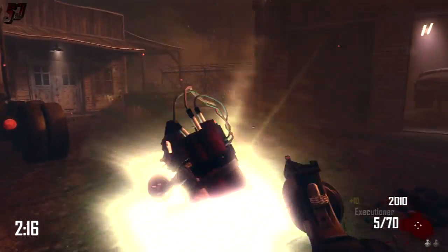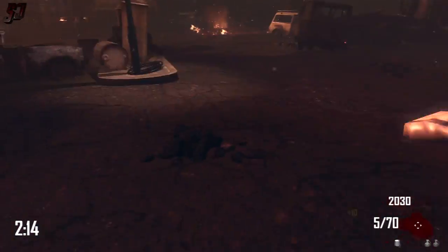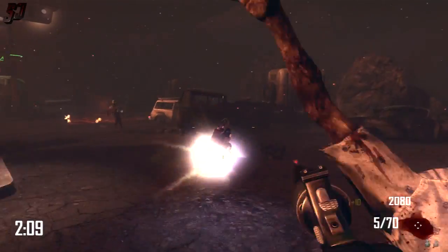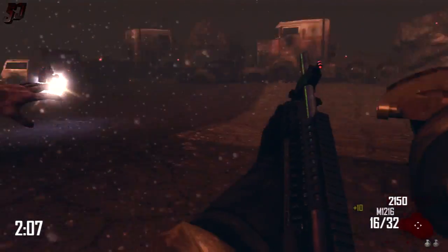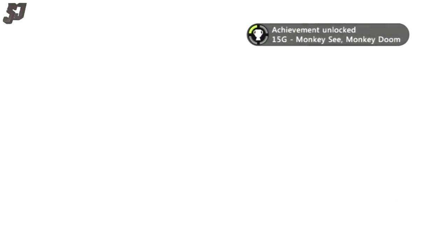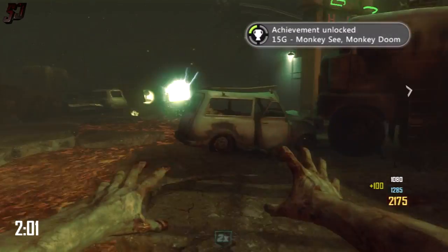But here we get the Monkey Bomb. Now you want to throw that out there and then you need to get a kill with that Monkey Bomb in order to get the chained Monkey Bomb drop just here. When you pick that one up you will get the achievement, as you can see — Achievement Unlocked: Monkey Sea, Monkey Doom.